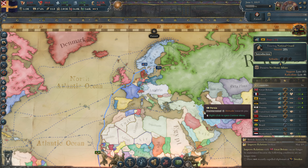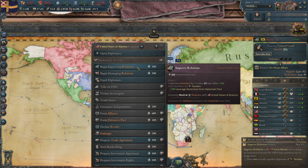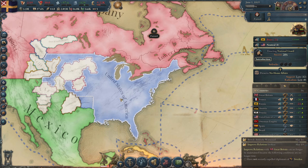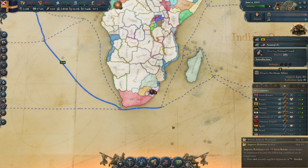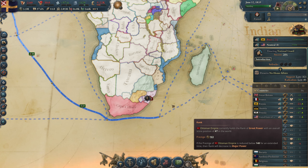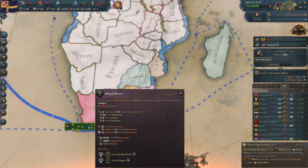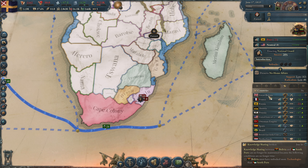Who are we going to improve relations with then? The US — they are a great power colonizing America, so let's get good relations with the United States. The Ottomans are also a great power but they are very weak; they are called the sick men of Europe and in almost every game the Ottomans are going down. Spain is improving relations with us — good.